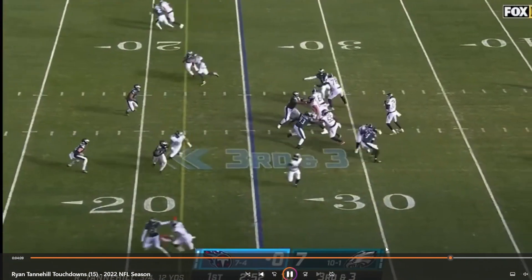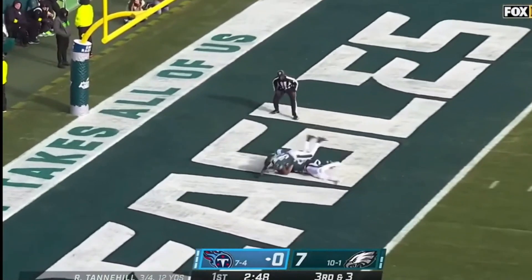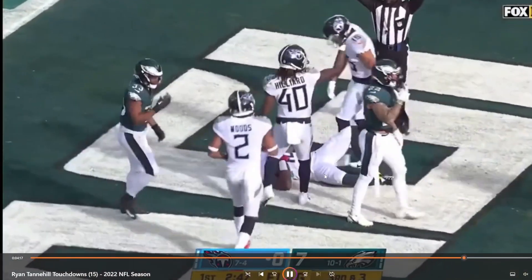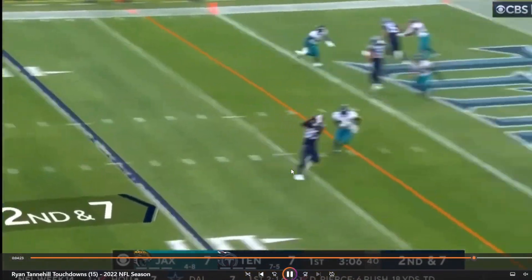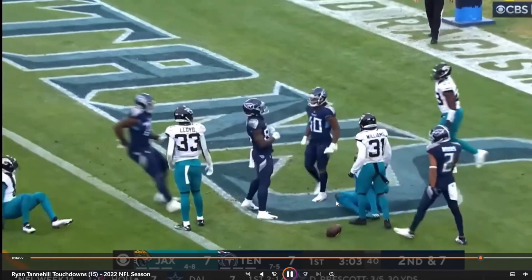This is against the Philadelphia Eagles. Ryan is going to pump, look over the middle of the field, and find Treylon Burks. Another good play, and a play that still angers me today because there very much could have been some sort of penalty thrown there. But this is a good play from Chigoziem Okonkwo — able to find a drag route across the field. Okonkwo gets open, big touchdown on the drag again to Ryan.